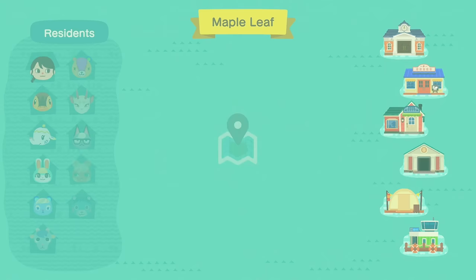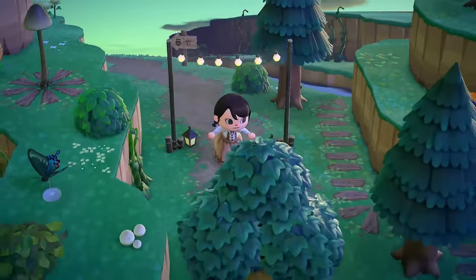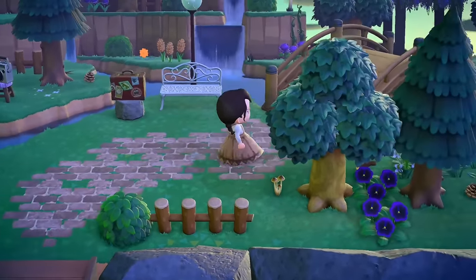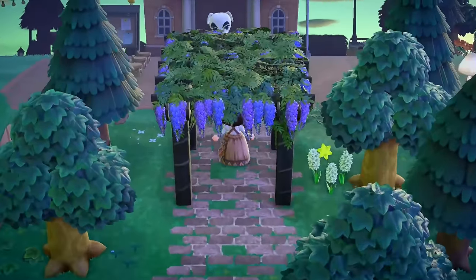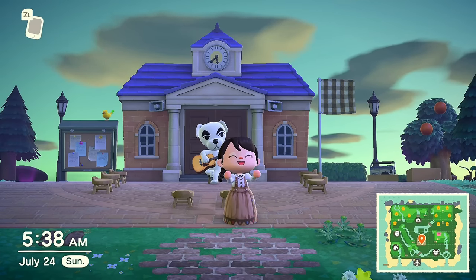I suggest putting all of your houses on the beach first — they'll be organized there and you can move them around later once your terraforming and decorations are done. Then you can move each house right to the spot you'd like. I do this every single time I want to rearrange something. It's very helpful and I wish I knew it when starting out. Also, you won't end up with something like this.